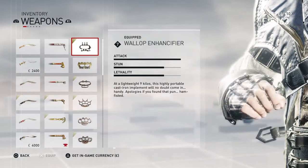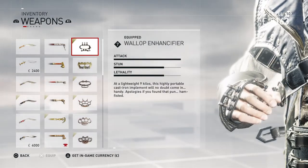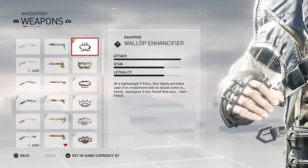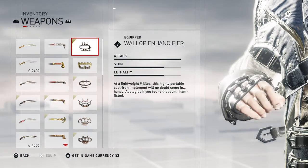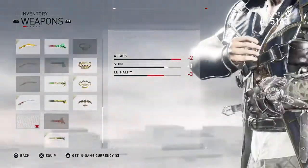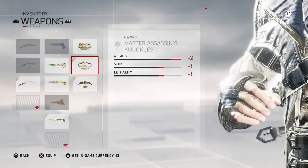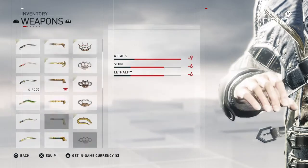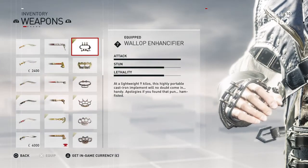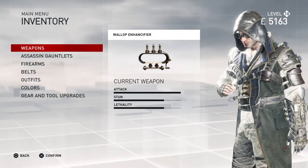Also right here, this is the Wallop Enhancifier, which, once upgraded, becomes the best weapon in the game as far as Fisticuffs go. The Wallop Enhancifier is just as good, if not a little bit better — actually it's exactly the same as the very best, and again it's unlocked at level 7. So you don't have to wait until level 10 to get the great gear, which I think is just awesome.